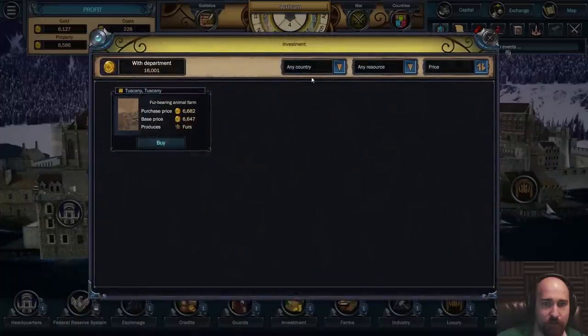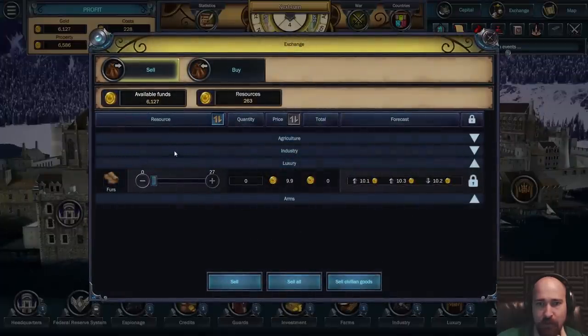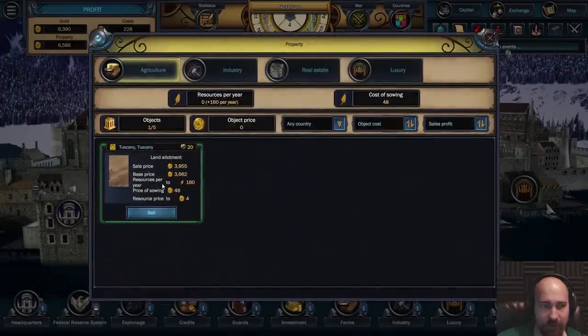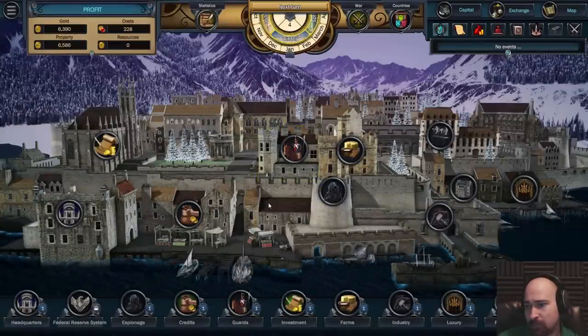Investments - I can buy another fur-bearing animal farm, but I don't have enough money for it. Are we just going to be going into the exchange every turn and just saying sell all? And how come we only have furs? We have a farm that's making resources per year. Does the farm not produce every month? Maybe it only harvests in the right season - or in the middle of winter. Stack the fur till the price is up and use loans to buy more fur farms.